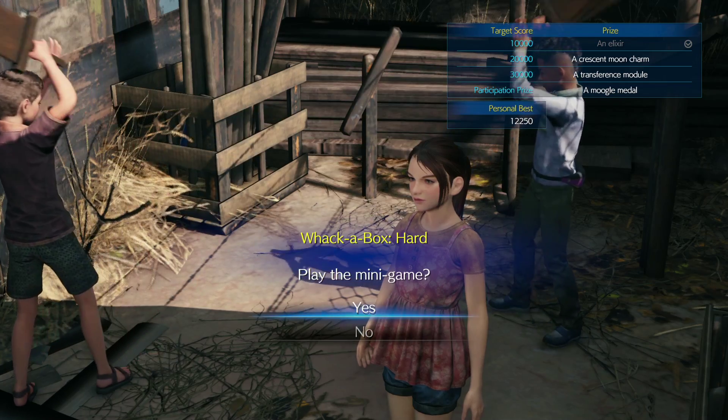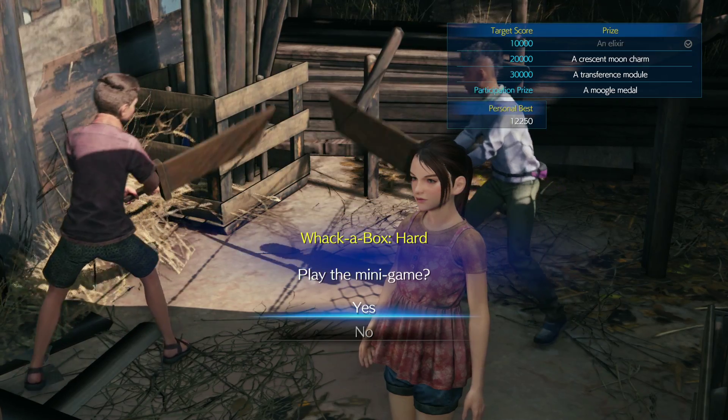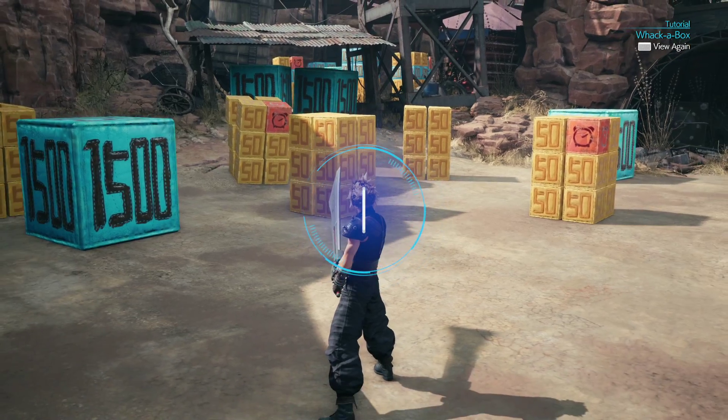We are going to be selecting hard mode difficulty — you can see the prizes there. The goal is for us to reach 30,000 points, which will be enough to attain all of the prizes along with the hard mode trophy. And that will be the final trophy for this minigame.